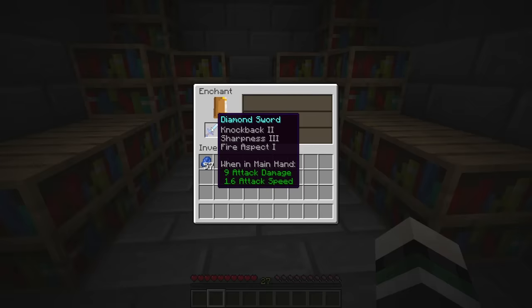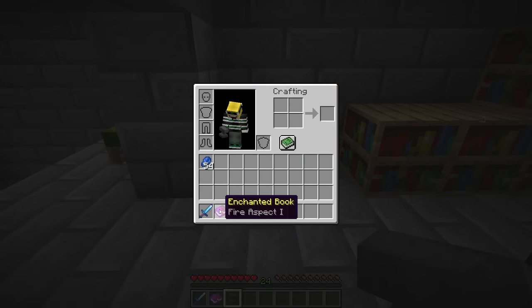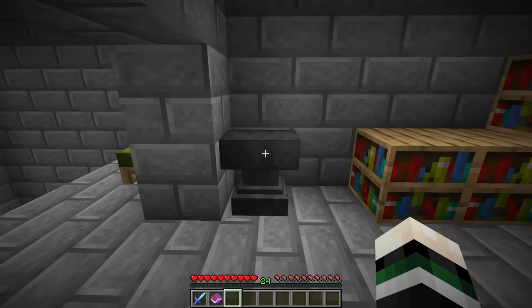No way — look at how crazy this sword is! If I want to put fire aspect 2 on this, I gotta use the anvil.